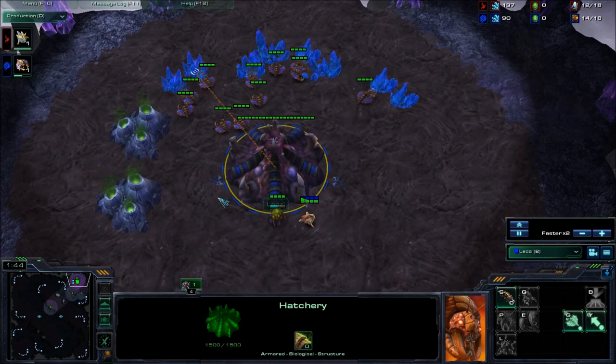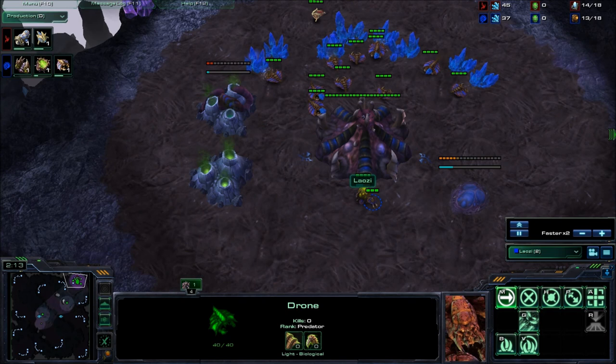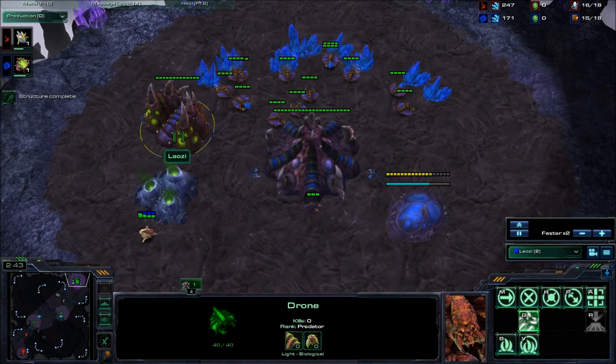Starting off: sending a drone scout against Protoss — you don't need a drone scout. Your overlord is going to get there in time to see if it's a forge fast expand. If it is a forge fast expand, you're fine, just play standard. If it isn't, just grab your natural and don't grab your third yet — see what he's doing in his base first.